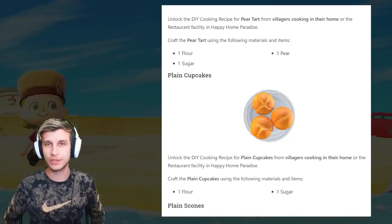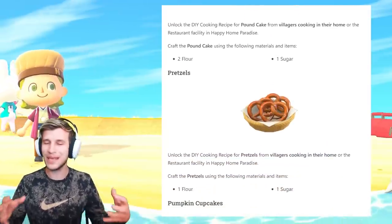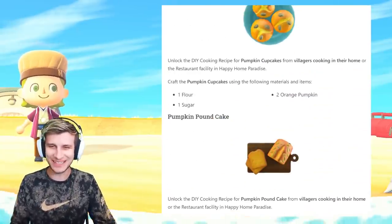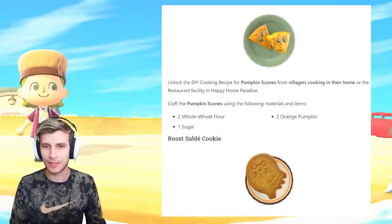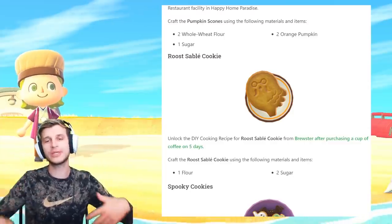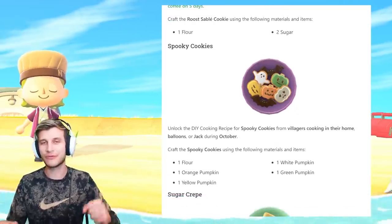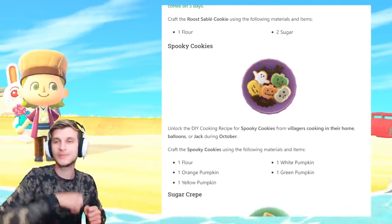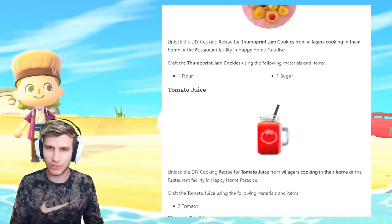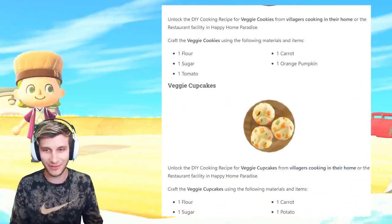We're running through the tart, smoothie, and pie for every single fruit. Plain cupcakes — no frosting, just a plain jane ordeal. Plain scones, pound cake, pretzels — biting into a big soft pretzel, salty, maybe cheesy. Pumpkin cupcakes, pumpkin pound cake, pumpkin scones. The Roost sabler cooking is a Brewster specialty — you get this recipe after purchasing a cup of coffee on five different days, not five in a row, five separate days. Spooky cookies is from Jack during October, a new Halloween recipe for 2022. Sugar crepe, thumbprint jam cookies from the restaurant.